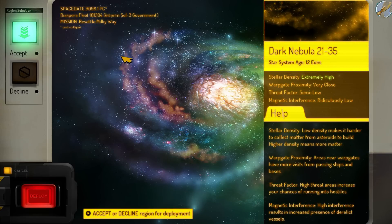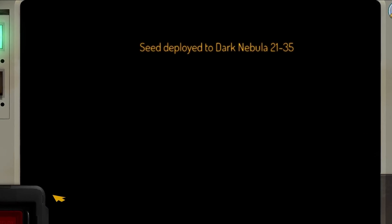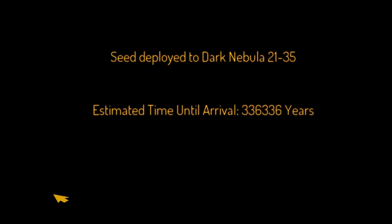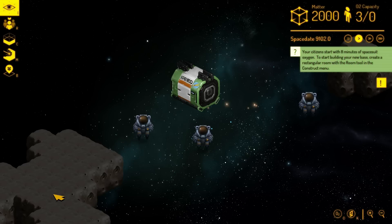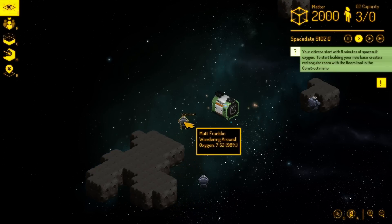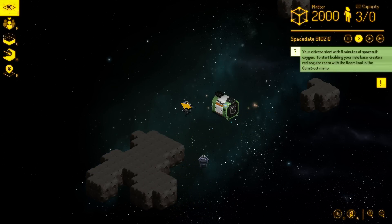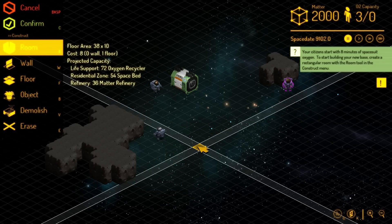We're gonna accept this launch — gotta go down here to deploy — and it takes a very long time to get there. Welcome to Spacebase DF9. You start out this game with three little guys, survivors, that are actually running out of oxygen currently.